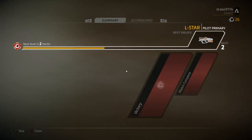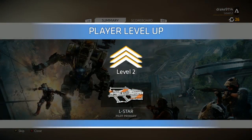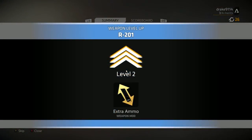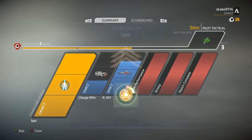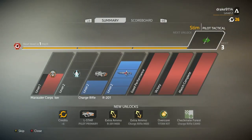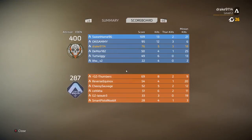Match complete. We are now level 2! L-Star pilot primary — I have no idea what that means, but okay. Extra ammo weapon mod for the charge rifle, so we did some damage with that. And we now have an overcore for the titan. Not bad. And the scoreboard — we did pretty good, we beat most of the enemy team. Got a lot of titan kills actually.